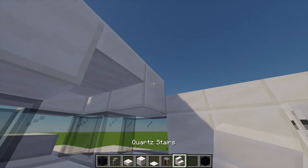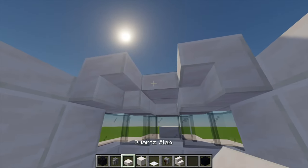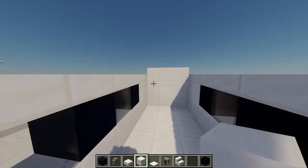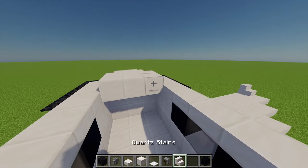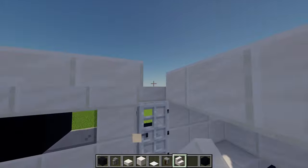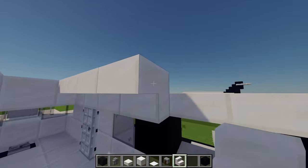Just in front of that I'm going to add another three blocks of quartz just there. Then moving to the back, I'm going to place another three blocks of quartz just there, and then with some more stairs from this point I'm going to place stairs going all the way along just until I meet up there, and then just replicating that on this side as well.